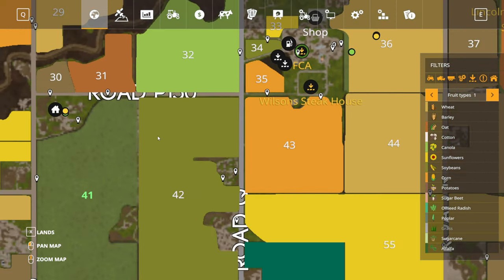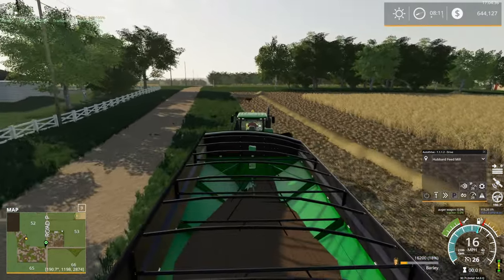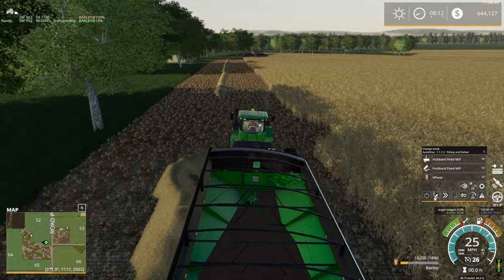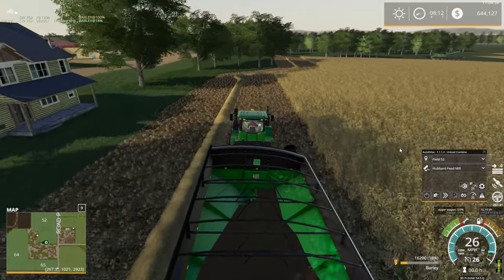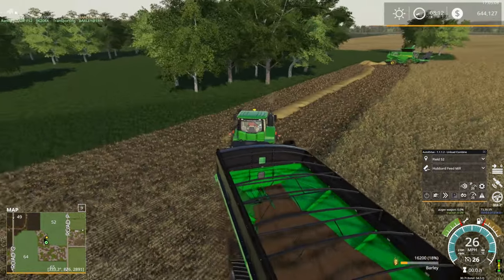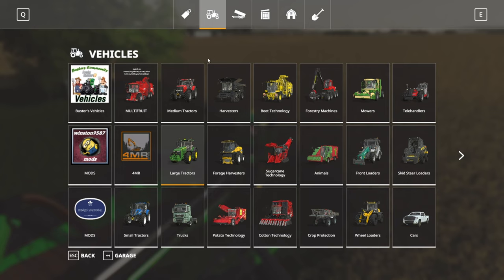Okay, let's go back down to the combine on field 52. Only a few more episodes left, and only a few more minutes in this episode too. We're going to unload the combine and then set up auto drive. We need to figure out where to take this grain — the FCA sell point. But I don't have this set up for a grain carting course yet, and I really need to get a truck set up for this properly.